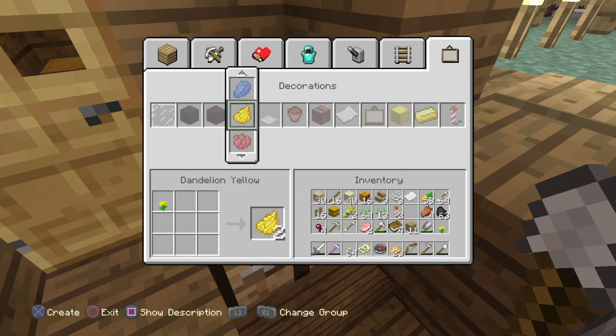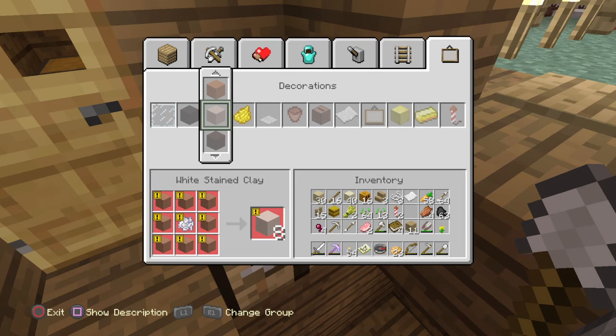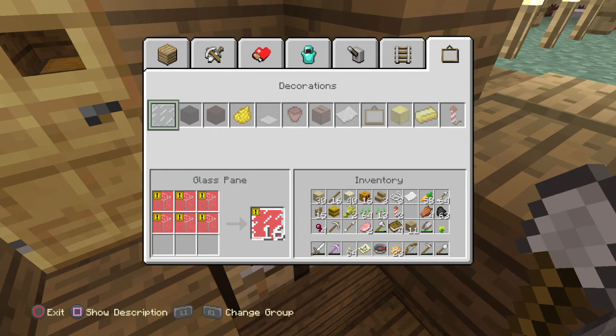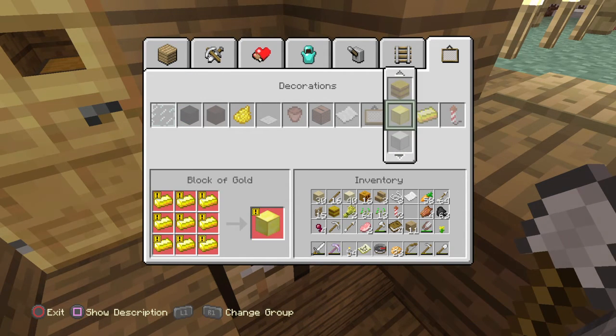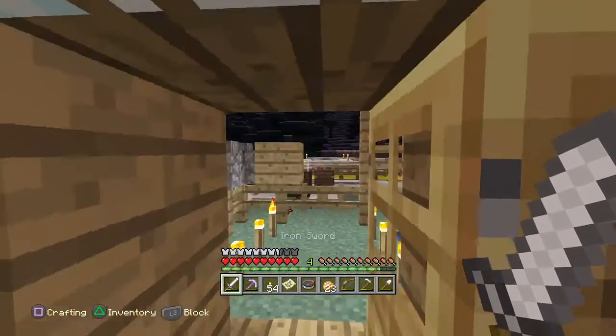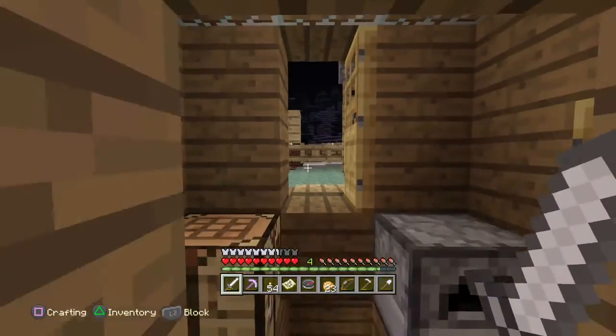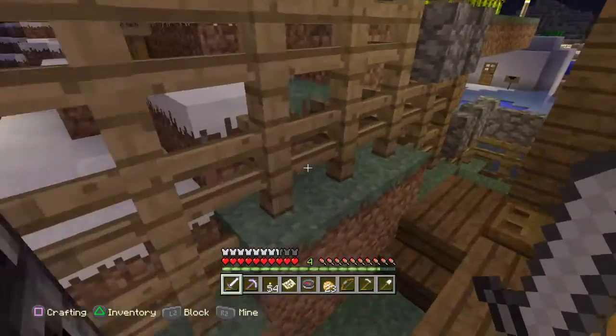I think other stuff like nether stars you just find. Oh you know what - they have stained clay now, which is interesting. I guess that's cool. I would have liked stained glass - stained glass would have been pretty cool, but one day. So that's awesome you guys. We've got so much and there's even more beyond that. So we have so much to do and so much stuff to explore now. It's like a new fresh breath of life.